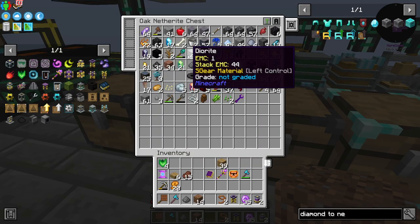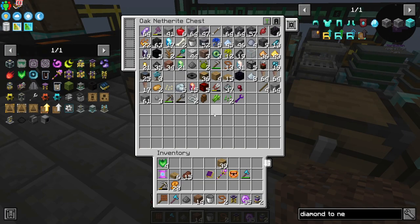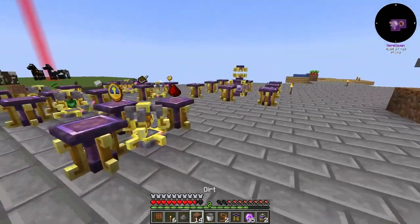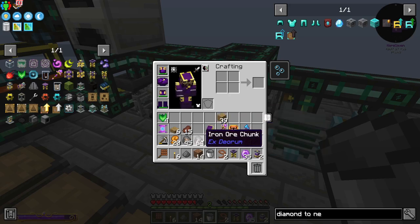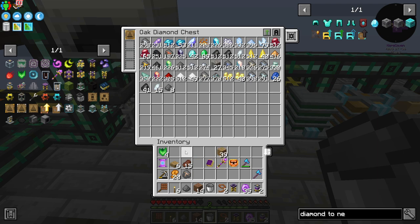I noticed something spawning over there, especially after I got killed. Let's find some torches before we head over there — six torches, not enough, but it will do. I also wanted to get the stuff for a mob yoinker, just tossing some iron in there to get it done up.